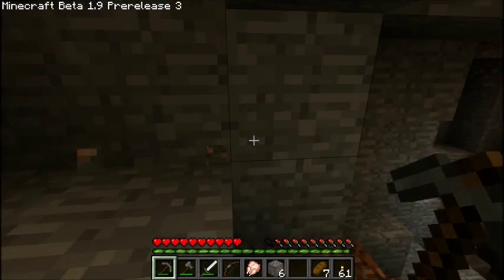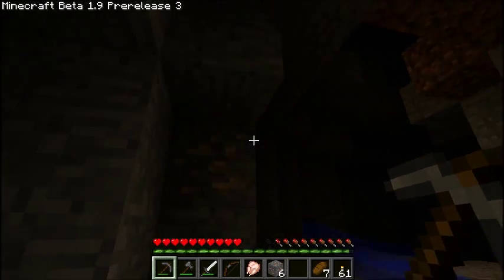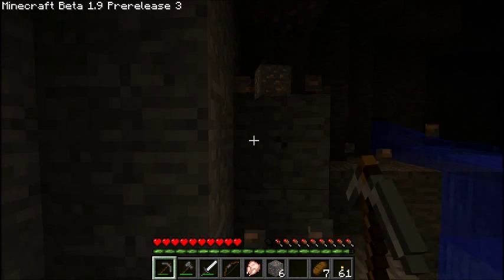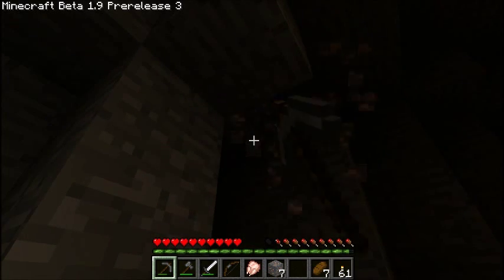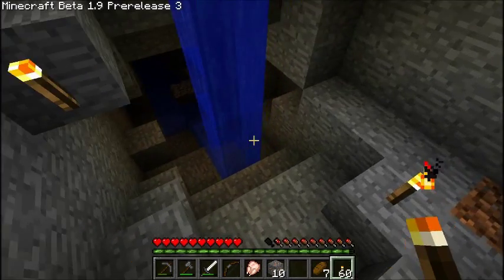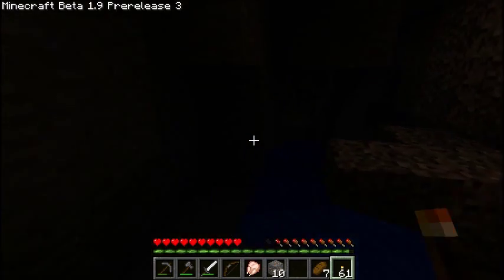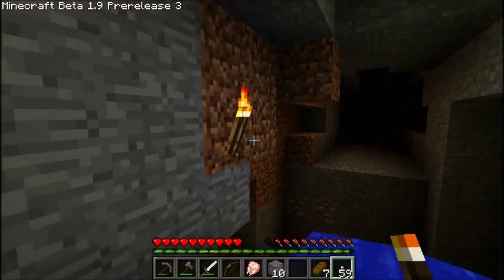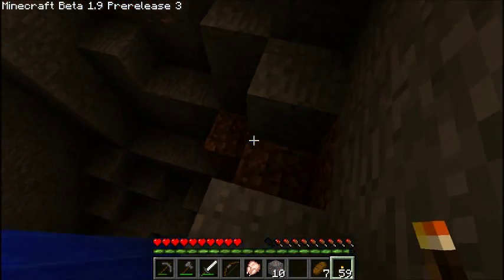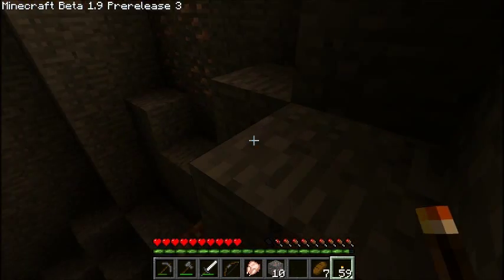I brought some saplings and I think I brought a bit of bone meal, but I can get more bone meal when I kill skeletons. The reason I brought those is so I can have wood supplies underground. I completely forgot what I was trying to talk about there. I also brought some dirt to grow trees on because I thought we may be low on dirt, but I think I'm wrong because we look like we have quite a lot of dirt here.